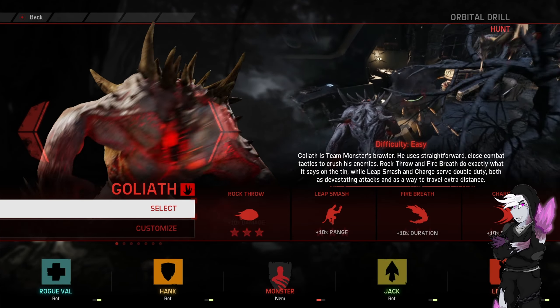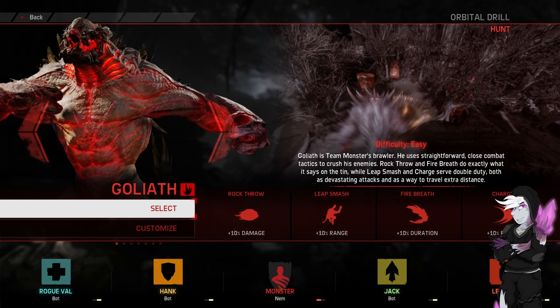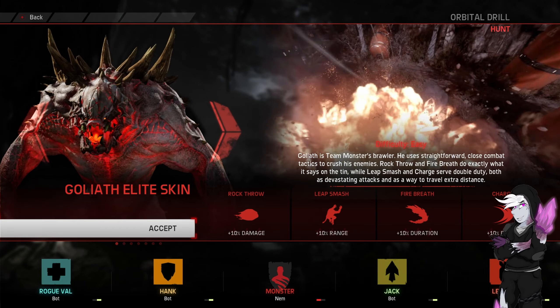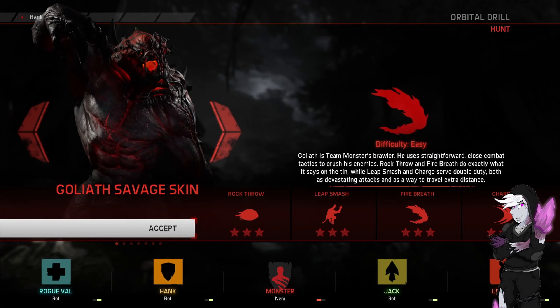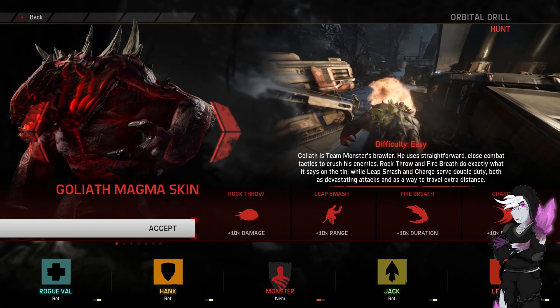Hello everybody, welcome back to Evolve. We're going to be playing as Goalie in this one. It is Orbital Drill. We are against Roigval, Hank, Jack and Lennox. I'll say this at the beginning: if you have noticed, my usual deadpan tones have been manipulated by a cold.